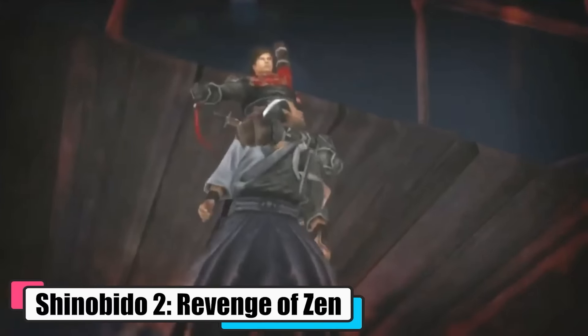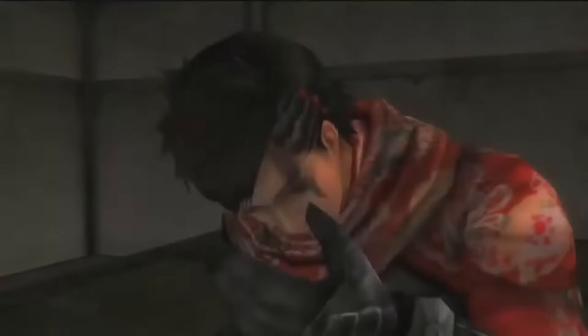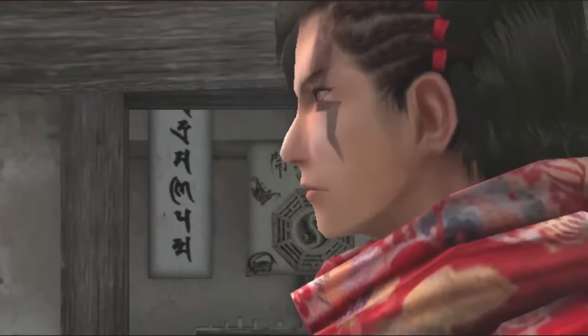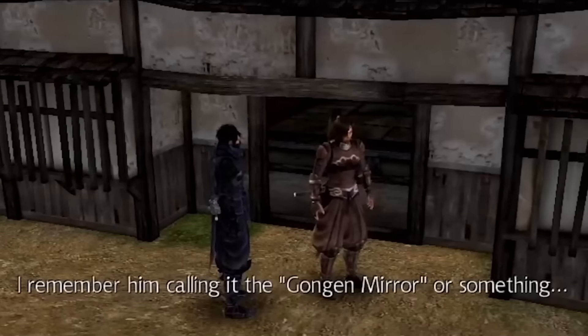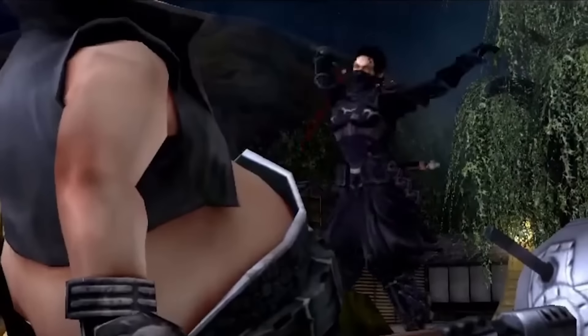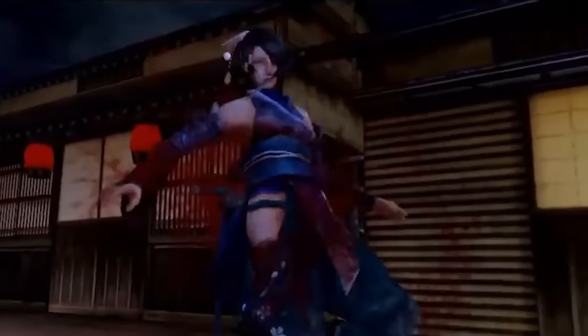Shinobido 2: Revenge of Zen. As the name suggests, Shinobido 2 is a tale of vengeance. Zen is the skilled protagonist ninja who was betrayed by childhood friends when they murdered his partner, San. To enact his revenge, Zen starts working for various clans as a ninja for hire, all of which are at war with each other. The game lets you play certain non-story missions as KD, a kunoichi ally of Zen. It plays out like a political power struggle and loses a few points due to the fact that Zen would carry out a mission against one clan, and then be hired by that very clan to carry out a mission against another. Zen and San are victims of this political feud.